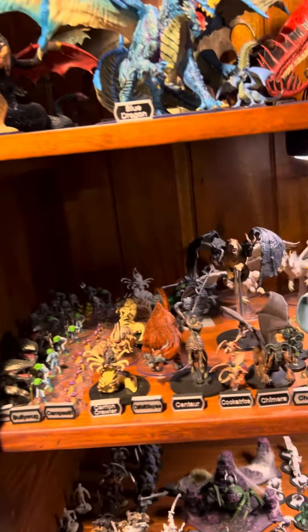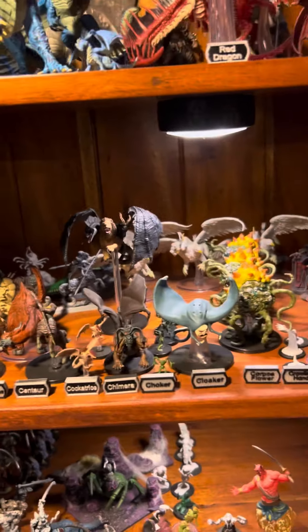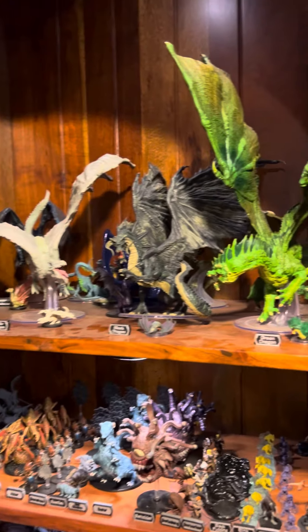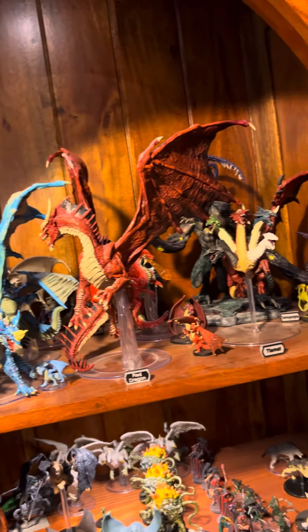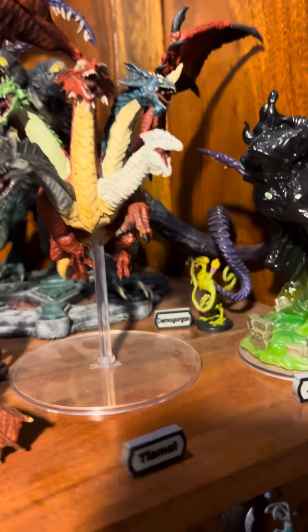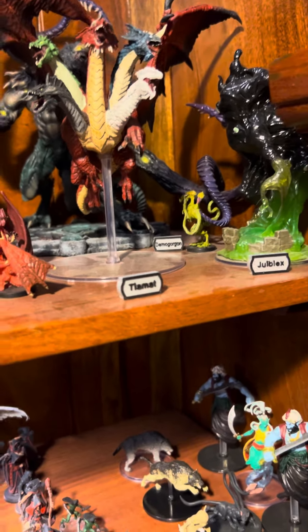The catoblepas — I don't know how you pronounce that. And then you've got the dragons in order of power: white, black, green, blue, red. And Tiamat, with the demon lords kind of mixed in there — Jubilex, Demogorgon. Got the original... well, it's not the original, but there's a big big boy version of him.